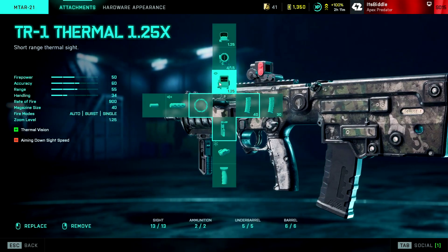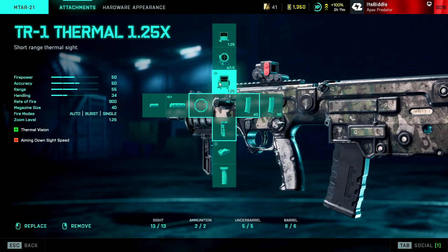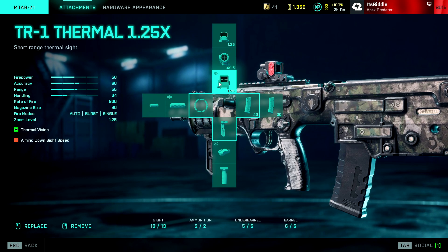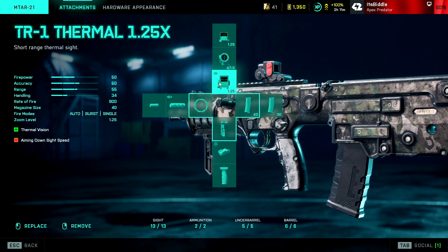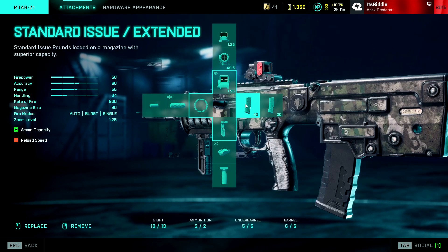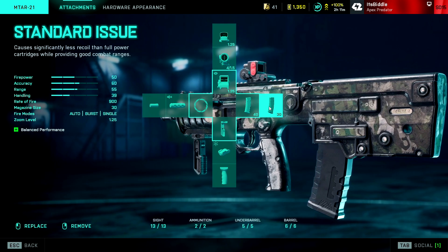With the Season 5 update, the M-Tire got some new attachments added to it from the All Out Warfare or Battlefield 2042 experience. Let's get into the ones I'd recommend for the best setup. Make sure to stick around as later on in the video I'll be giving my full reasoning for these attachments plus a lot more. For the sights we've got the TR1 Thermal 1.25x, the Ghost Hybrid 1.5-4x, and the Fusion Hollow. For the magazine there are only two options: the Standard Issue Extended and the Standard Issue.